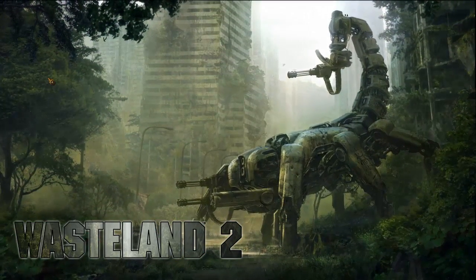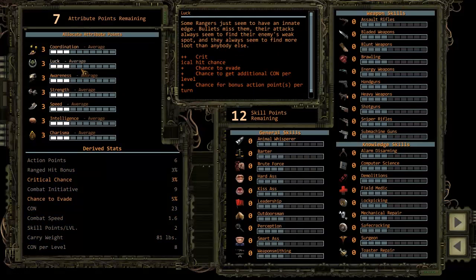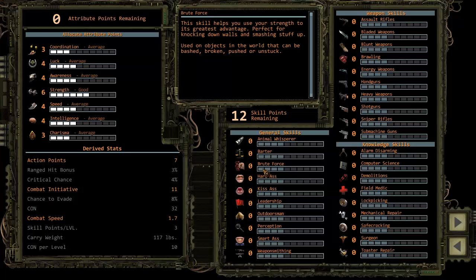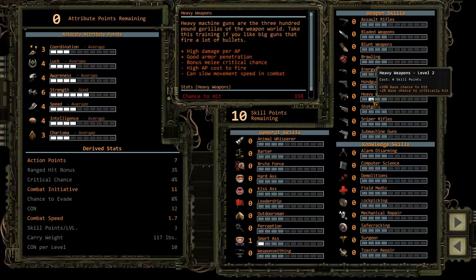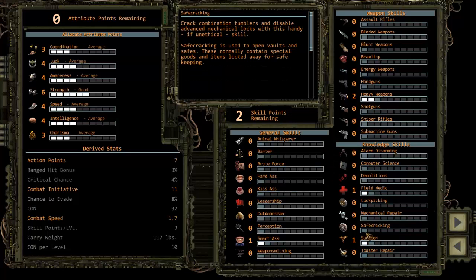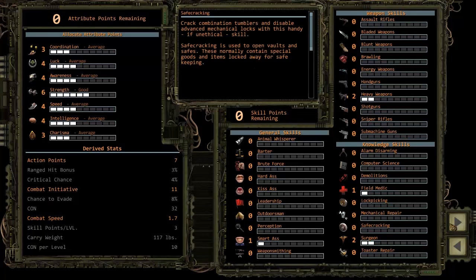Let's get right into this — we just got to create characters. For the first character, we'll give him a little bit of strength, speed, intelligence, luck, and awareness. We'll make him a smartass, give him heavy weapons, and make him a surgeon and field medic. Actually we'll put surgeon twice because surgeon is super important — when somebody dies you need a surgeon to revive them. I always like to have two surgeons because if your one surgeon dies, there's no one to heal you.